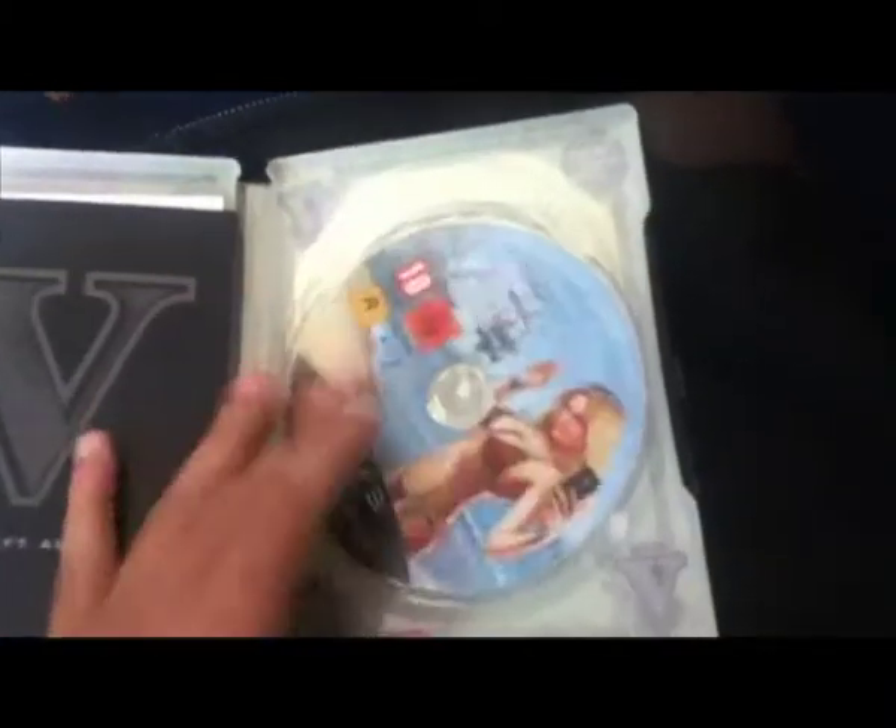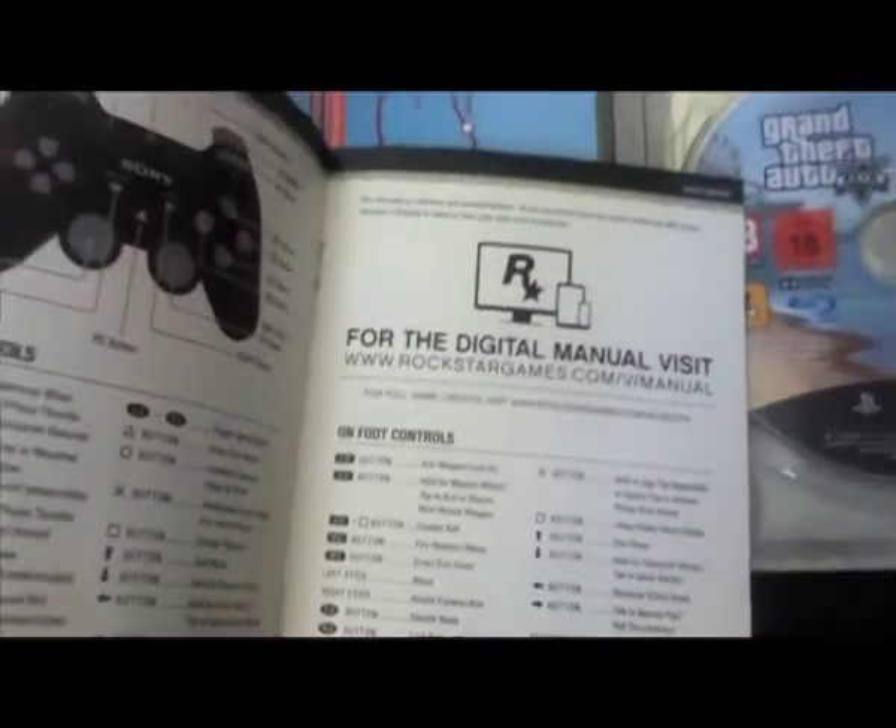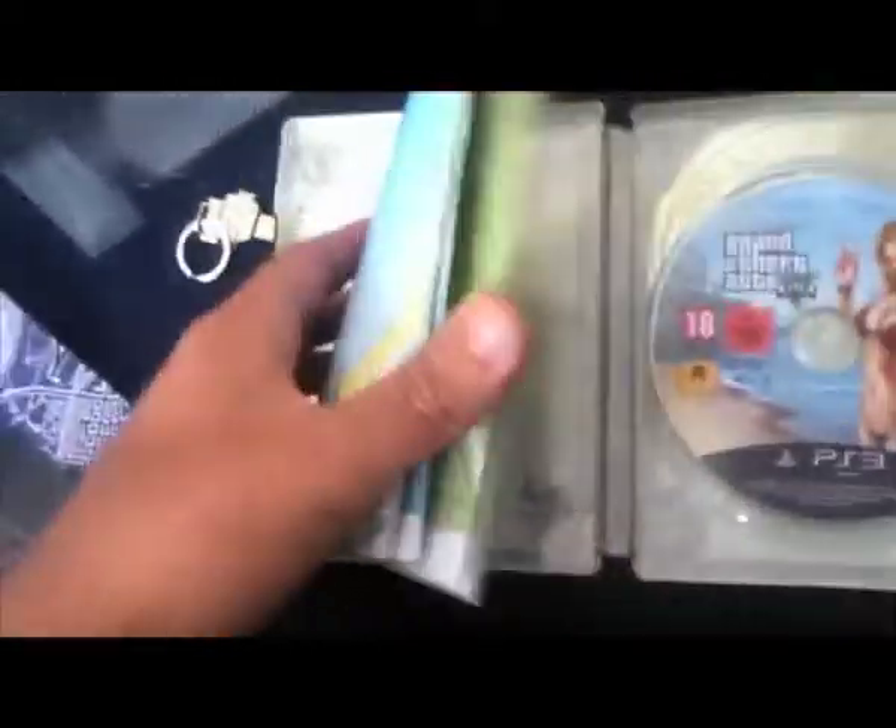I'm going to show you the actual game now. Inside is the disc and here's the manual — it's got all the stuff you need like controls, the PEGI rating and everything else.